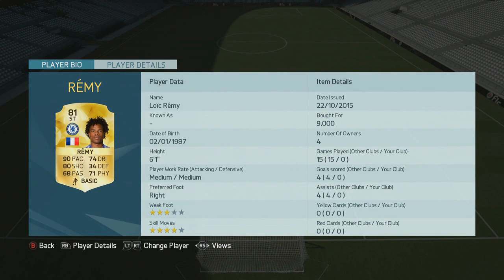We have Lukaku and Remy up front — both very tall. Lukaku has a high attacking work rate and Remy has a medium, so it actually works really well; they balance out quite nicely. They have this staggered effect — Remy usually follows up Lukaku and then they can pass off to each other. It does work quite nicely.